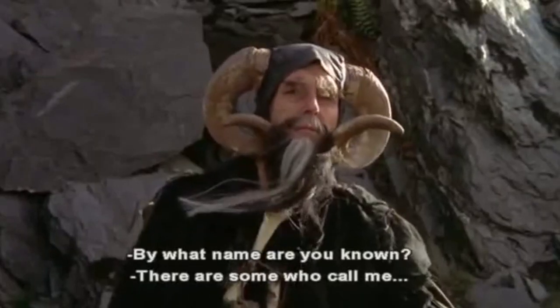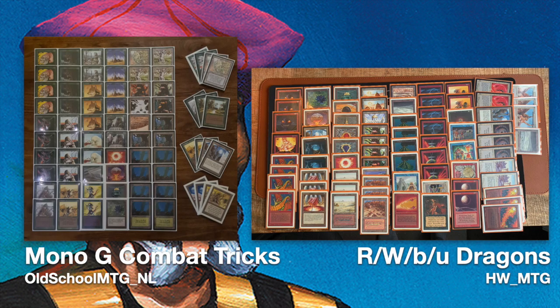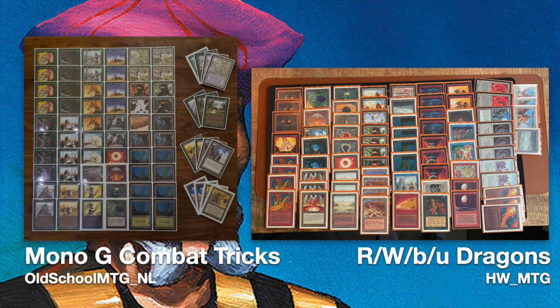Welcome to another episode of Timmy Talks, the channel where we talk old school magic. We're going to look at a duel between a mono green combat tricks deck versus a red and white dragons deck. Before the deck tech, I'd like to point out you can go to the games straight away by checking the description below for timestamps - one says MTG games. Click that to go directly to the action. Now let's zoom in on the mono green deck piloted by Richard.